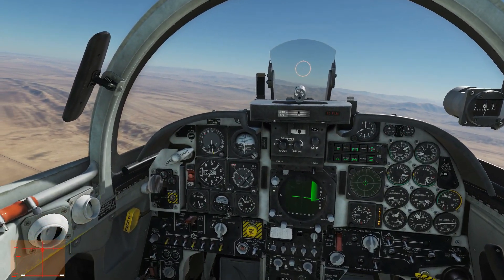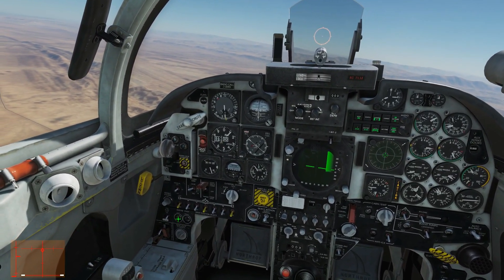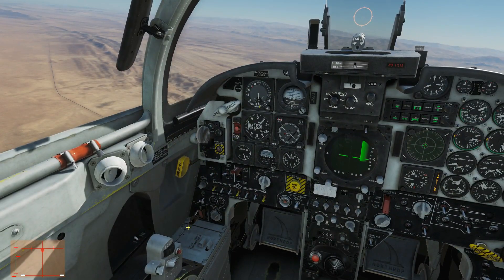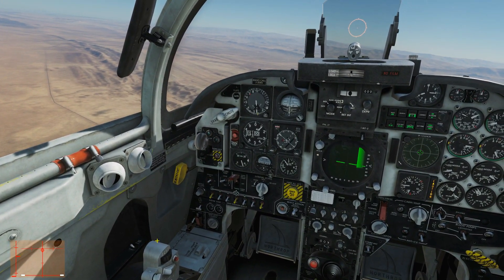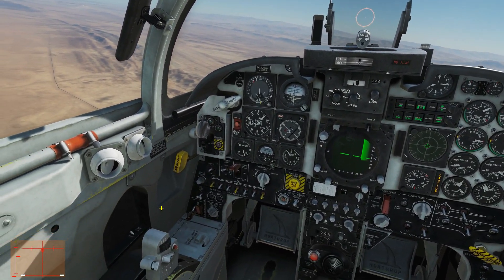Now I'm simply going to repeat the start procedure. We've already got rotation in the engine, so all we need to do is press the left start button and uncage the throttle — put it into idle with Left Shift and Home. If the engine then successfully goes through its 40-second start procedure, as it would on a cold start on the ground, then the engine is fine and it will start.